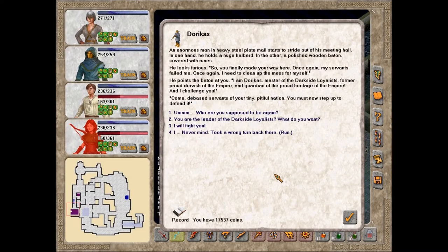An enormous man in heavy steel plate mail starts to stride out of his meeting hall. In one hand, he holds a huge halberd. In the other, a polished wooden baton covered with runes. He looks furious. 'So, you've finally made your way here. Once again, my servants have failed me. Once again, I need to clean up the mess for myself.' He points the baton at you. 'I am Doricus, master of the Dark Side Loyalists, former proud dervish of the Empire, and guardian of the proud heritage of the Empire. And I challenge you. Come, debased servants of your tiny pitiful nation. You must now step up to defend it.'